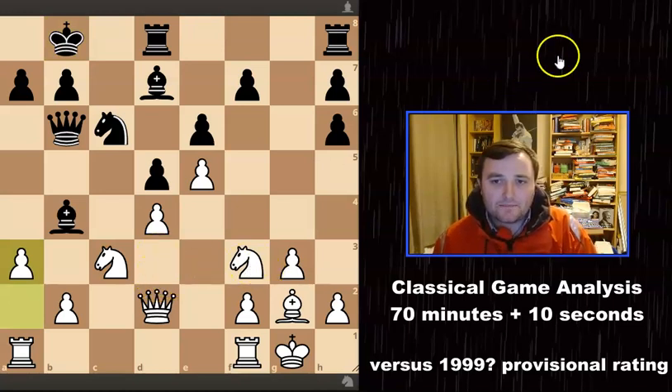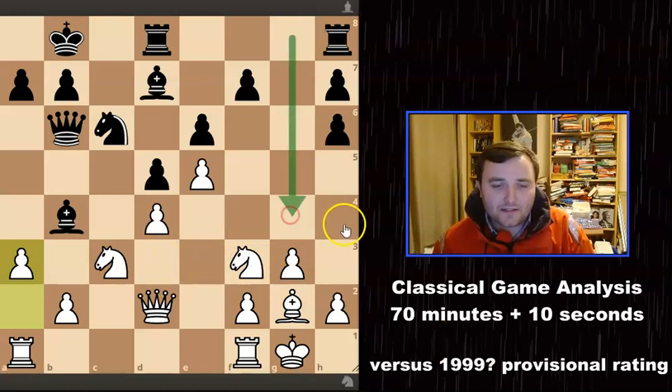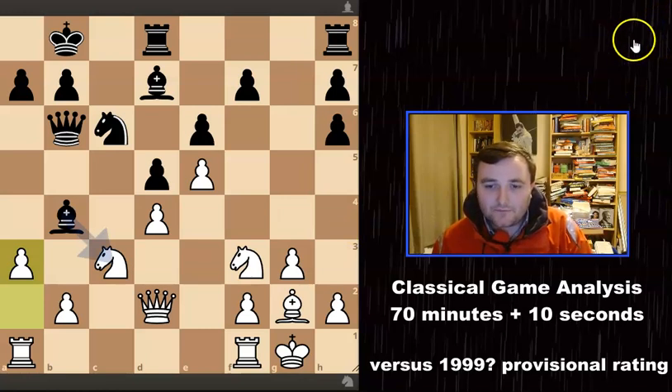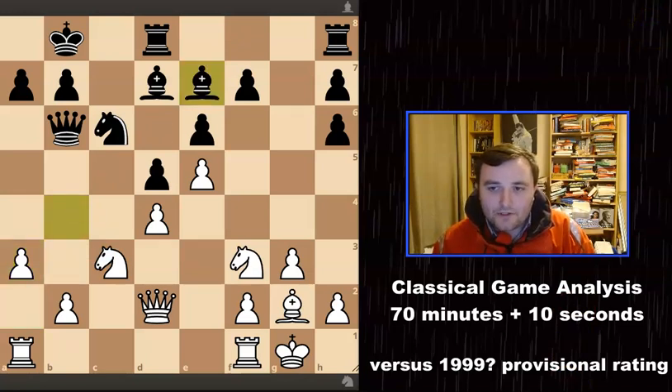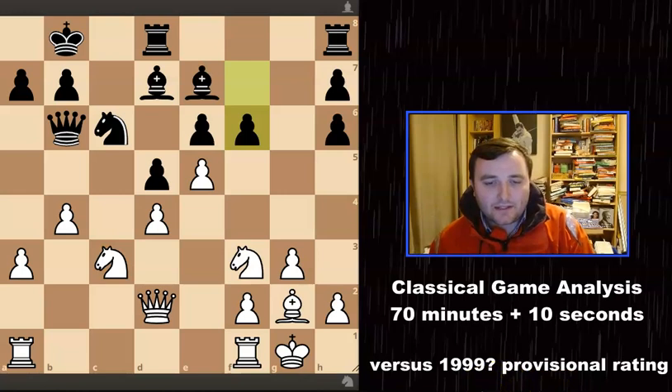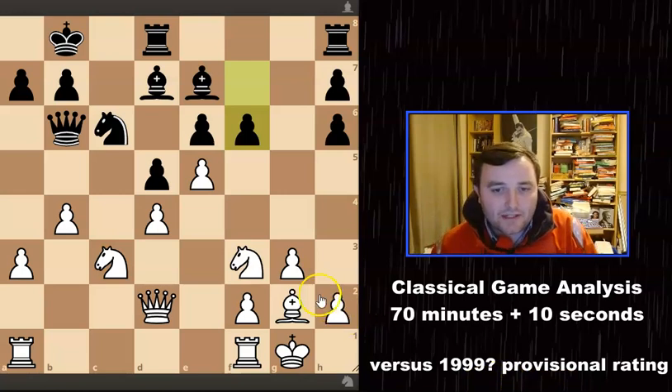I castled and thought great, I can now get some stuff going and start attacking. The king came to b8, getting out of the way. I started the process of expanding and attacking on the queenside. I think I've got a nice speedy attack — he hasn't really got anything going on the kingside. Whacking on the engine, you can definitely see I'm doing very well here with a sizable advantage. Then bishop came to e7, b4 was played, f6 now — and this is where things got a little bit chaotic because he's about to break in the centre.